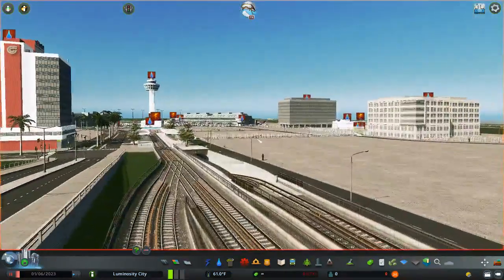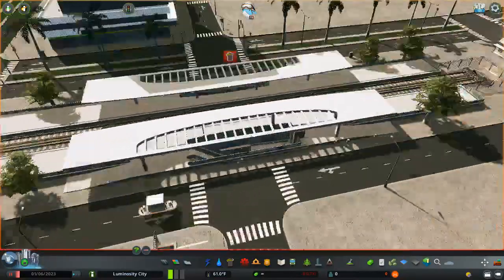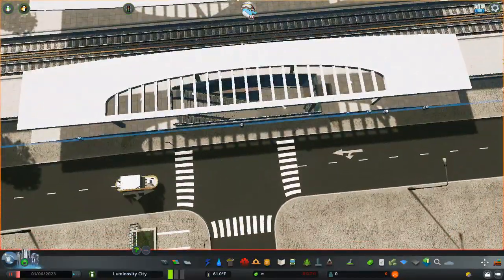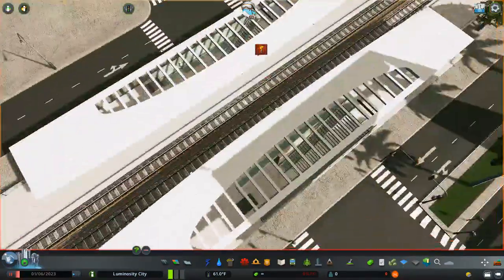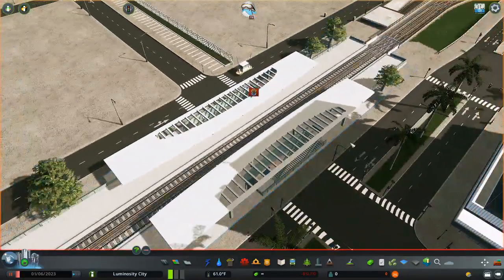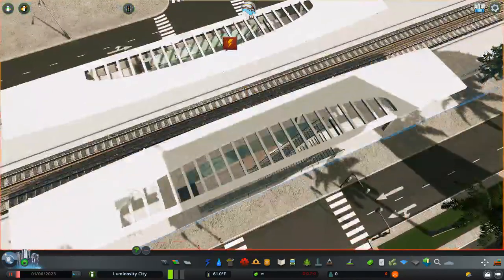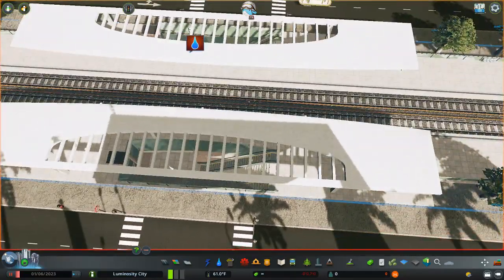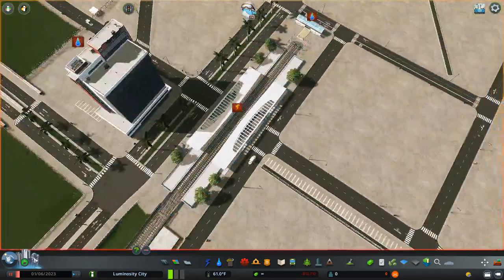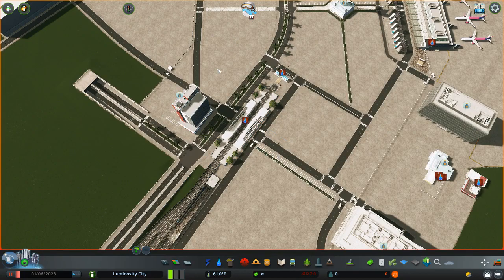Down here we also have a tunnel — you'll even see that it turns off — and that's really just because there's actually an underground passage with this train station asset. You can see the shadows are glitching out again. I've been plagued with this frequently. But yeah, you can see there's a tunnel, and any time I put the tunnel straight ahead it clipped through the metro station.